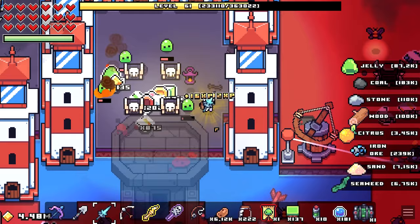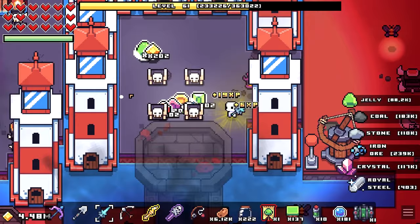When you defeat the slime king, as you'll see here, four small boxes will drop — each box containing a spirit orb.